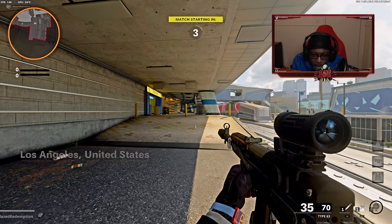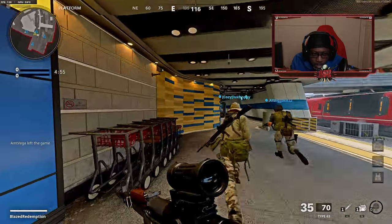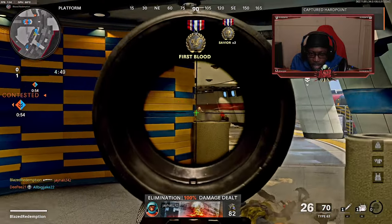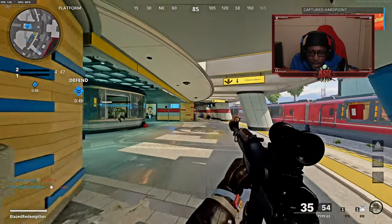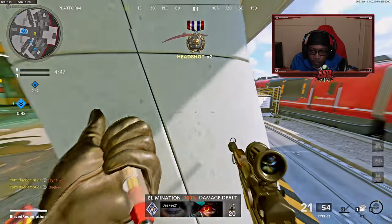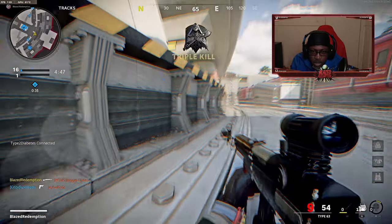Welcome back — today we're playing with the Type 63 Western Justice. I'm going to be trying to go for a double nuke. I don't know how that's going to play out, especially on hardpoint. Not to say Nuketown is the only map I can get a double nuke on — I've done it on different maps before — but it is significantly more difficult to get nukes on other maps. Okay, this dude just stunned me.